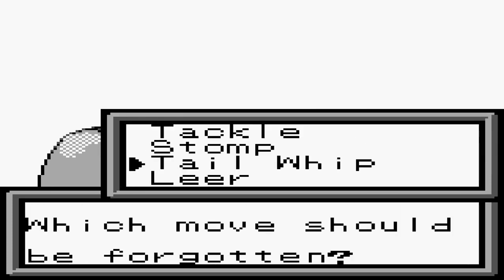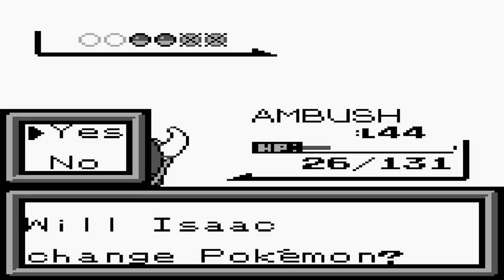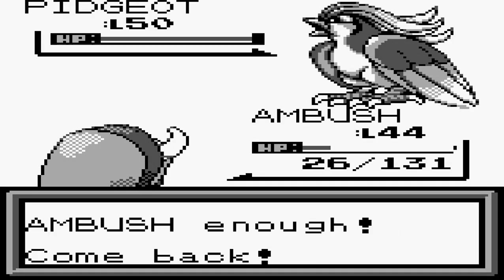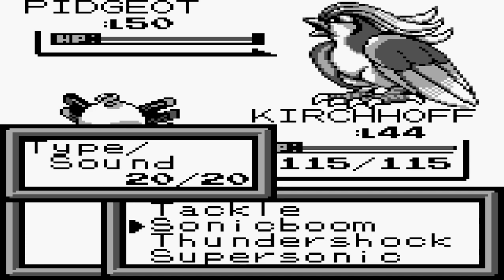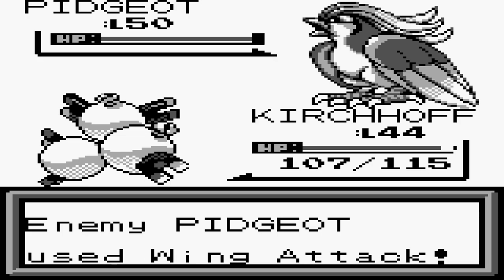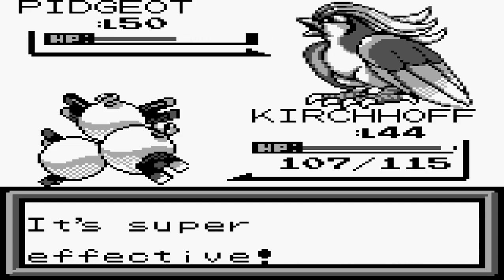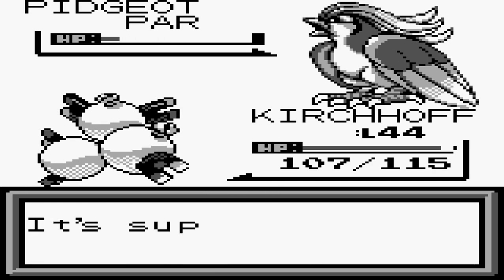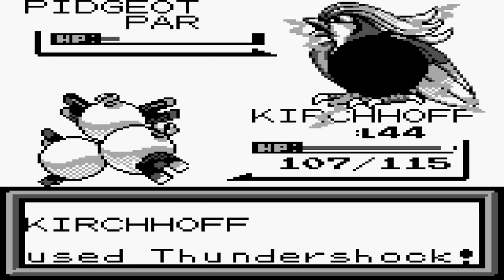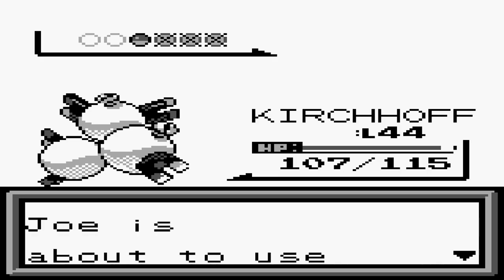We get rid of Tailwind for Rage — a move that boosts my attack, I'll take it! Next up is Pidgeot, so let's go Kurkov. Pidgeot is level 50, Normal/Flying type with Wing Attack, Quick Attack, Whirlwind, and Agility. It's mainly an annoyance — raises speed with Agility, attacks with Quick Attack and Wing Attack, and uses Whirlwind to push out stat-boosted Pokemon. Kurkov holds his own, gets Pidgeot paralyzed, and takes it down quickly despite being slightly underleveled.